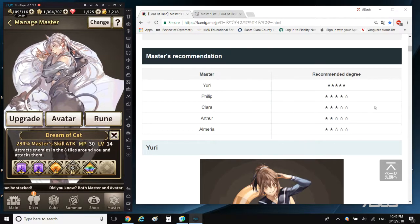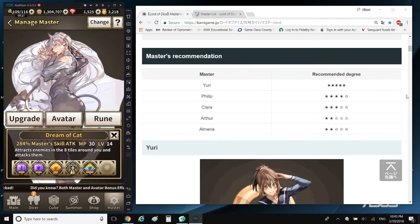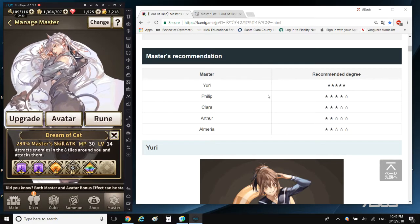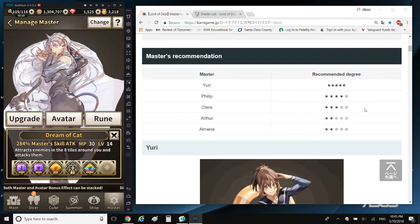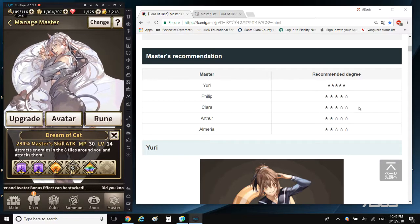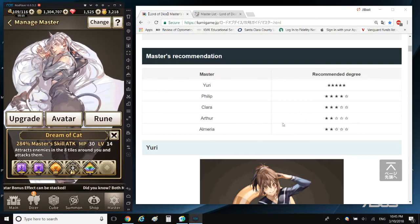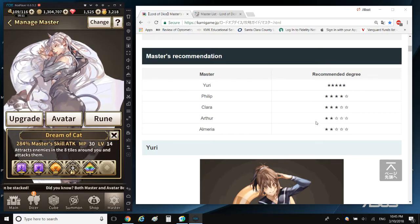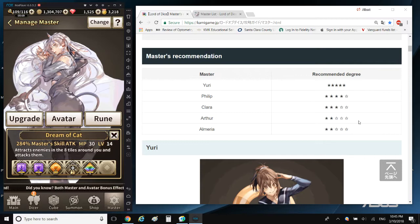First things first, I just wanted to point out the Japanese tier list for all the masters. Yuri is ranked top, Philip is next best — second best. Clara is mid tier, and Arthur and Almiria are low tier. Now personally, I actually do not agree with this ranking.